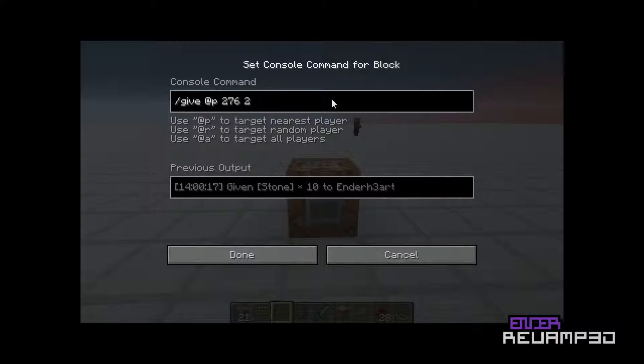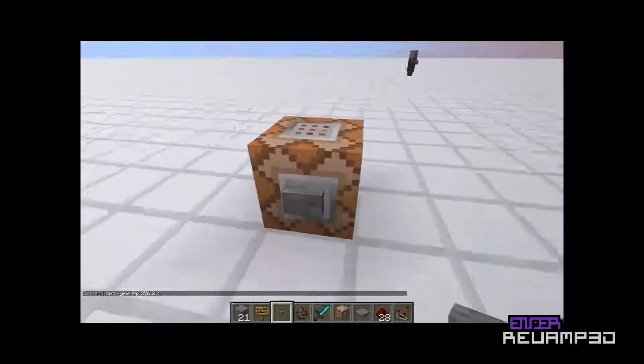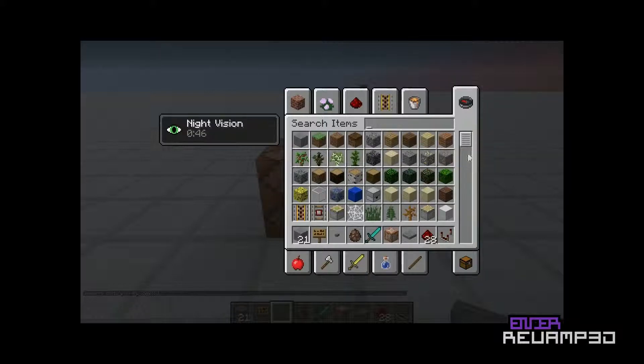Damage value is 1, and damage value does not mean how much damage it does — it's just extra data for the item. For example, if you look beside oak leaves it says #0018/0, so the zero after the slash is the damage value.